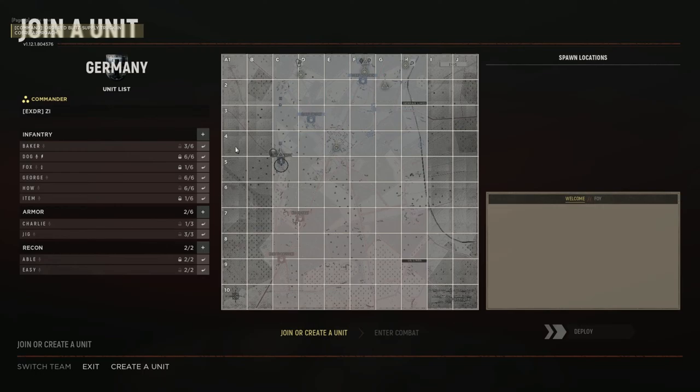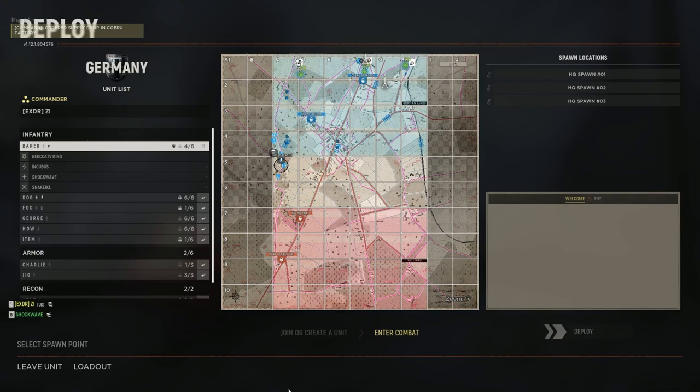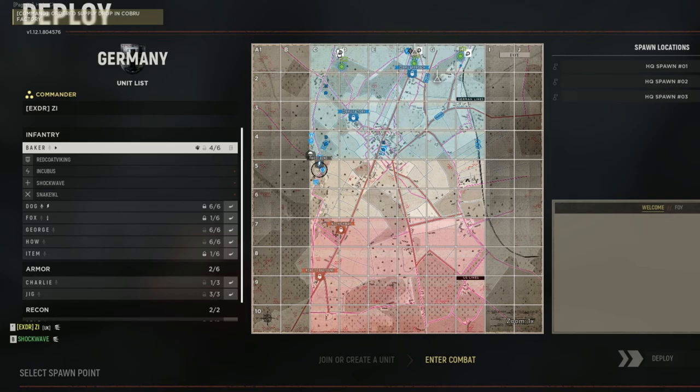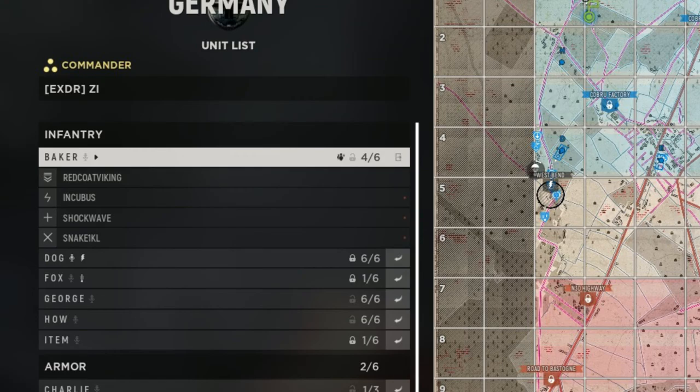Before you can spawn in you first need to join a squad. Locate the list of available squads on the left side of the screen and press join. If a match has just started it might take a minute or two for people to start creating squads. If you decide to create your own squad you'll automatically become the squad leader, which is not recommended for new players without a microphone or a basic understanding of the game's mechanics, so if you're unsure it's best to just wait.